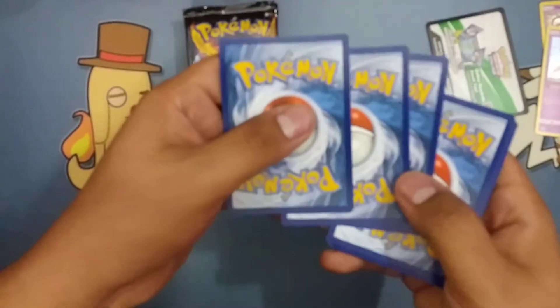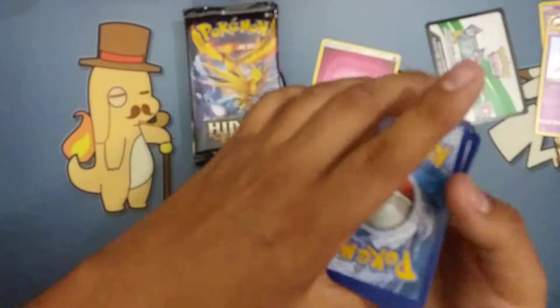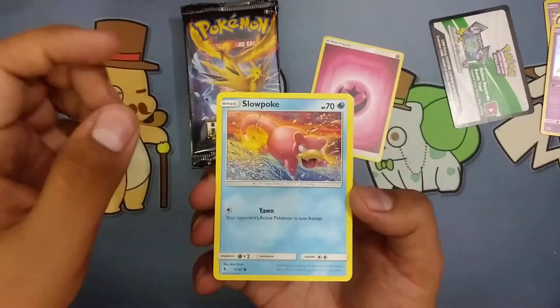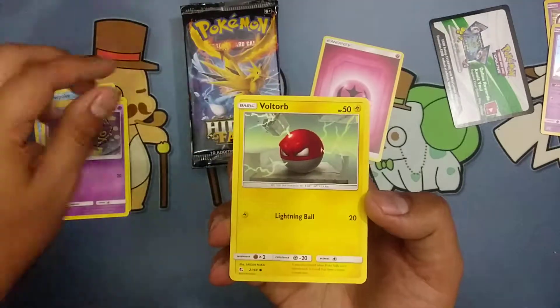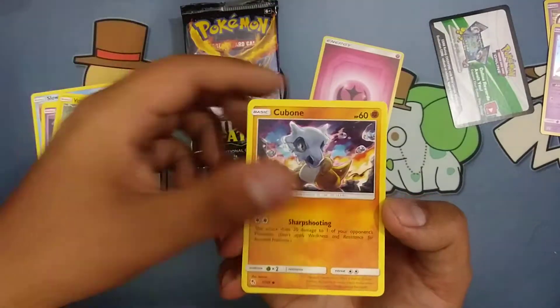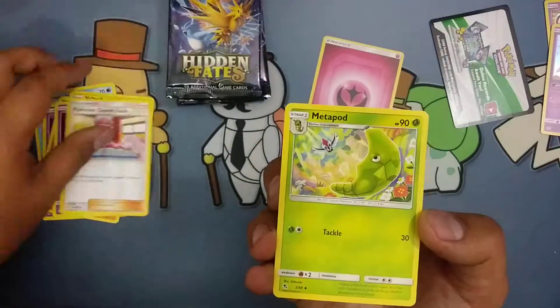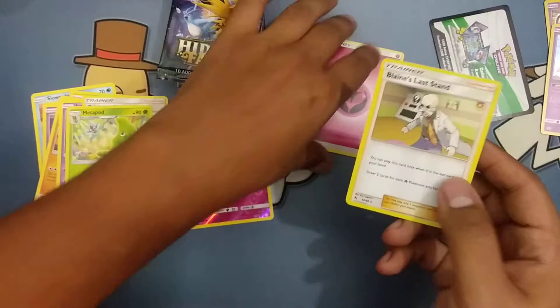Since this is going to be a shorter video I'll go ahead and do slow rollies. Let's see — Slowpoke, Clefairy, Koffing, Voltorb, got a Cubone, Jynx, Pokémon Center Lady, Metapod, reverse Clefairy, and a Blaine's Last Stand.